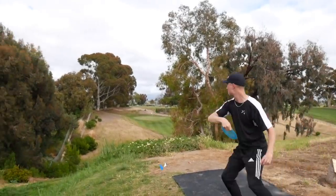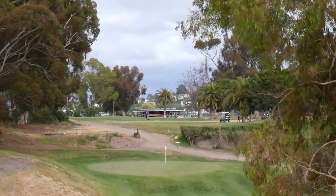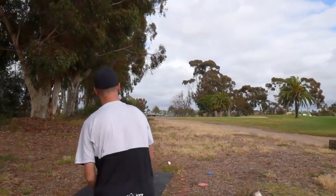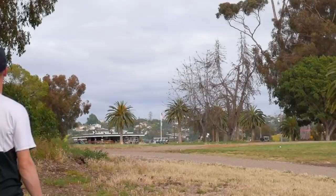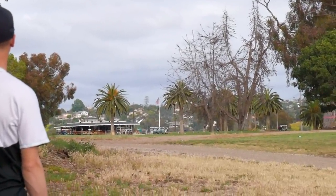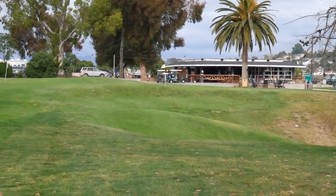Hole 17 is 410 feet long, par 3, with another OB green in front of the basket. Most players will flex something semi-overstable on this one. Finally, hole 18 is 746 feet, par 4. You can get off the tee as far as you want — the only danger is a mando on the right and the OB fence line on the left, but that's not really in play. Pro players will most likely be between 300 and 400 feet for their second shot.